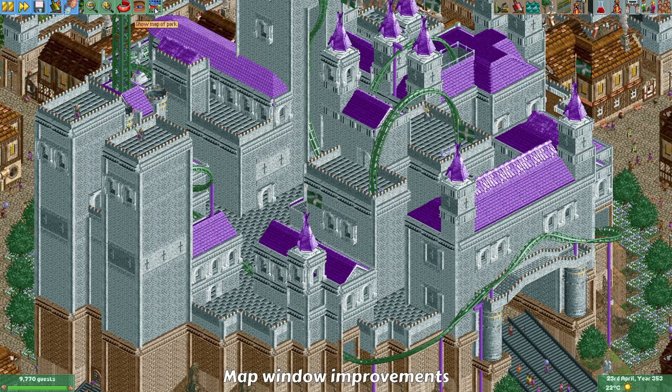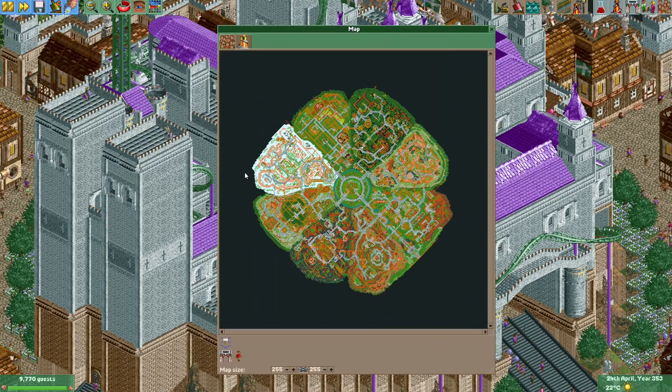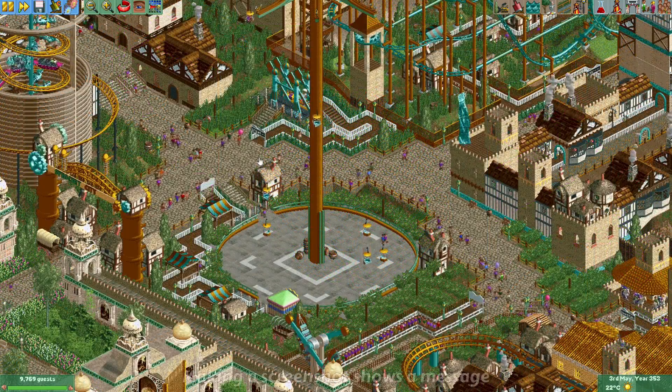The map screen has also had improvements — the rendering speed has been improved quite a bit. The game will no longer try to draw unused portions of the map, and it will make sure the park is shown in the middle of the screen, fitting as much of the map as possible. Previously the game might only show part of the map or the map would appear in the wrong part of the screen.